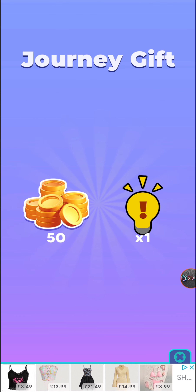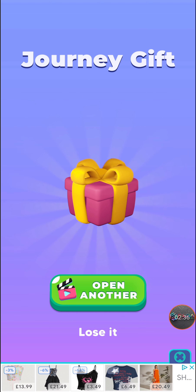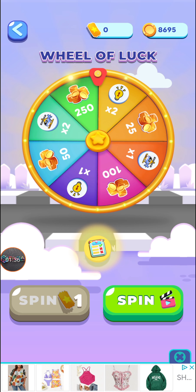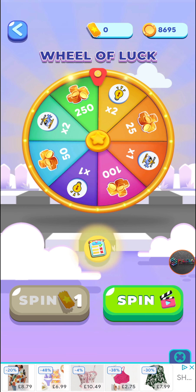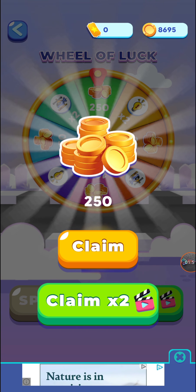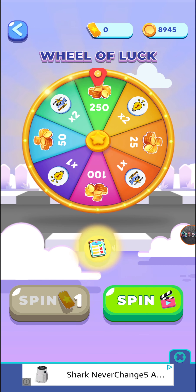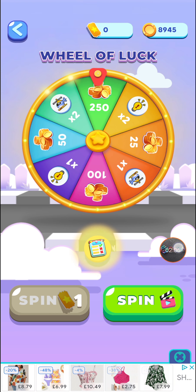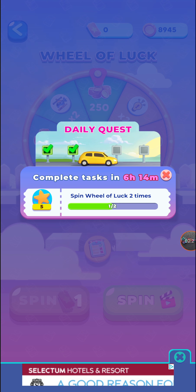Here we have a free gift — we got one hint and a couple of coins. You can watch a video to collect more rewards, and you also have the Wheel of Luck. You watch a video ad, and when it's done you can claim 250 coins — or multiply that reward by watching another video. Each time you watch a video the wheel spins, and spinning the wheel of luck twice counts toward your daily quest.